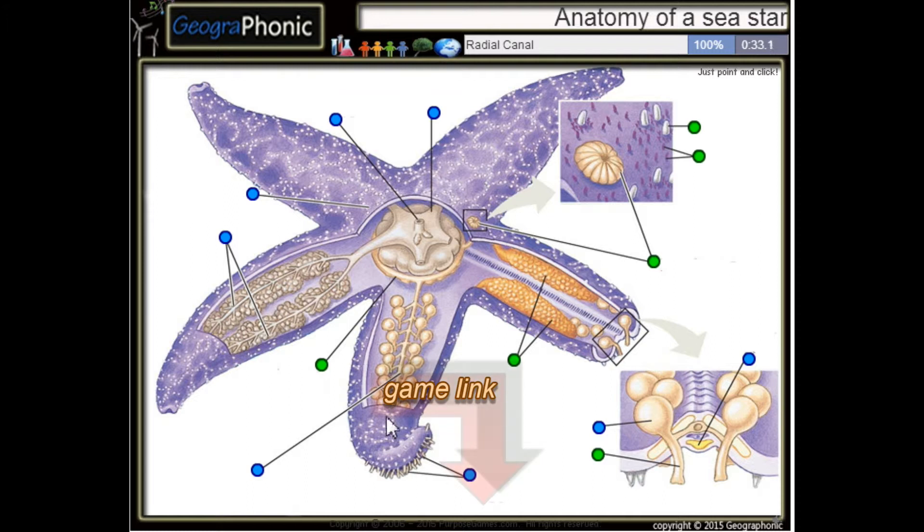This is a radial canal. This is the stomach of a sea star. This is an ampulla. This is the anus. These are tube feet.